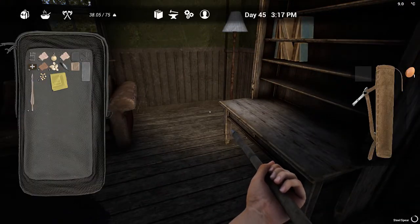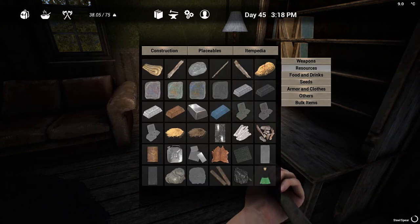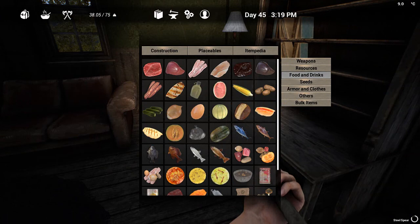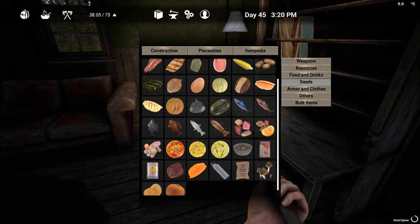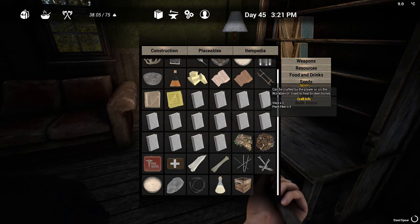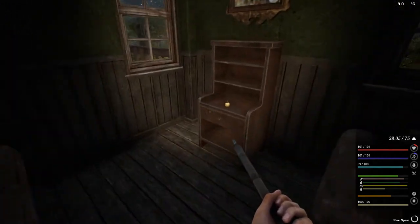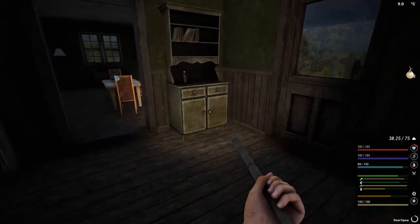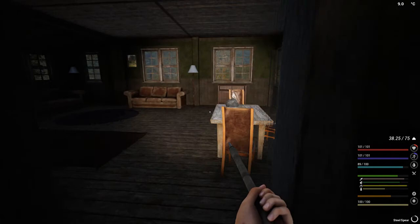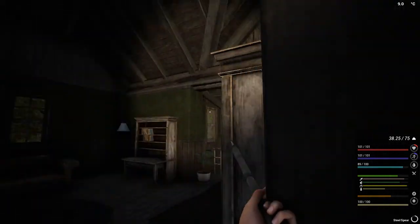I'll tell you what - if you go into this list, it's not under resources, not under food or seeds. Oh, there's a crutch - it's two sticks and plant fibre. Oh dear. You know, you can make heaps of them, I wouldn't be bothered. So that means I've done this house - it's only a small house.